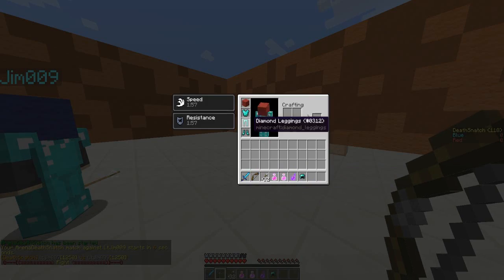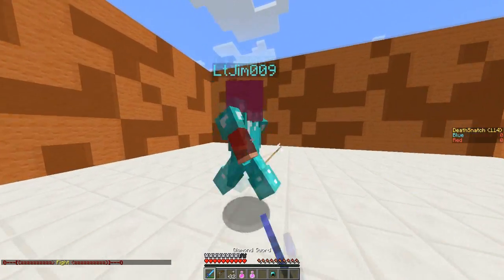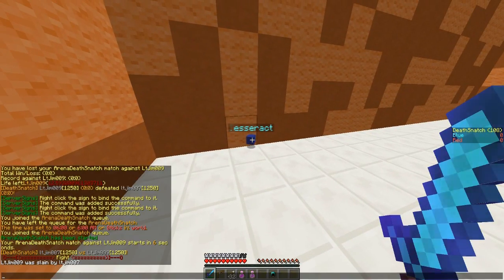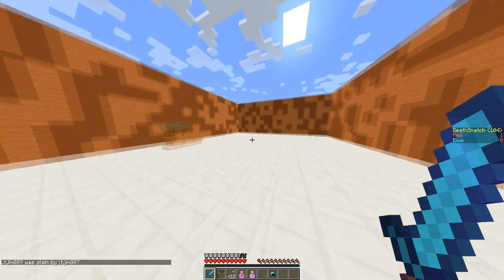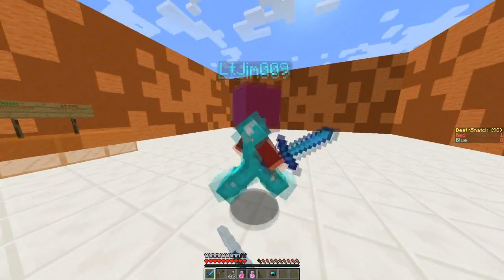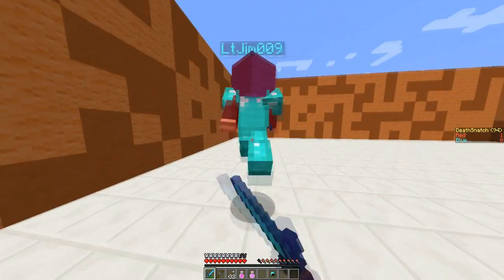We get this pretty awesome loadout. If I throw the self-harming potion at him and hit him, he should die. So the Tesseract is the item that is dropped when you die. My team has to grab it, whereas his team has to grab mine or stop his from being captured. You can set how many you need to win.